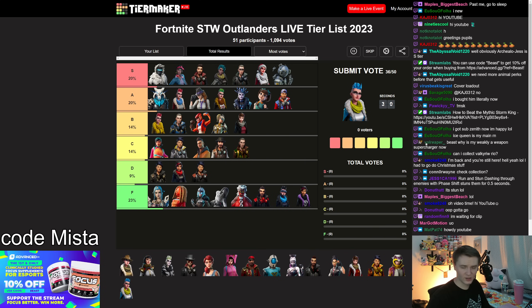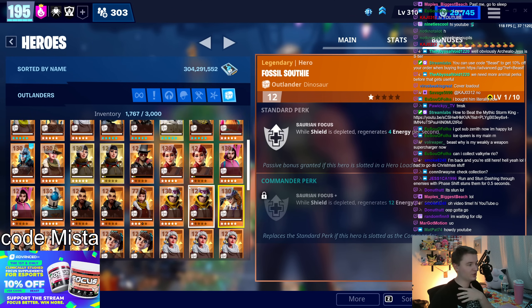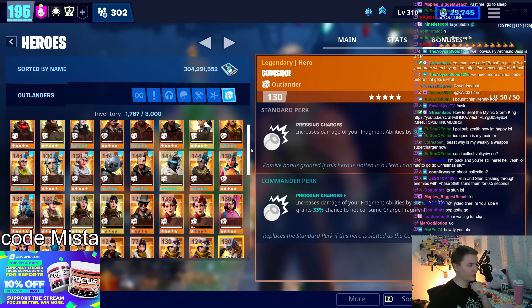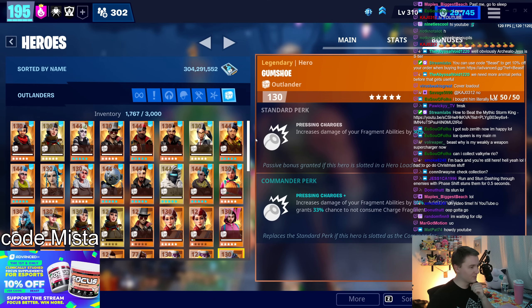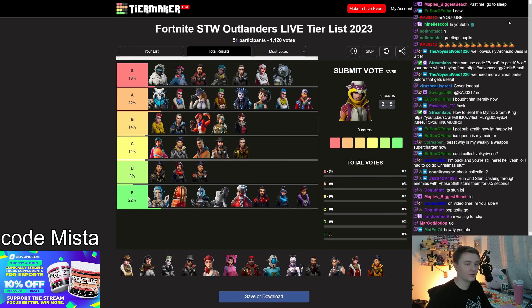Fragment Flurry Jess — you get eliminations and she gives you fragments. It's pretty straightforward but it is a lot of eliminations, so she's generating fragments but not tons of them. A tier makes sense. Fossil Southie is probably one of the most universal outlanders in the game — he gives you energy generation when you have no shields, and as a dino he gives you Blast in the Past, one of the best team perks in the game. He's constantly giving you a ton of extra energy.